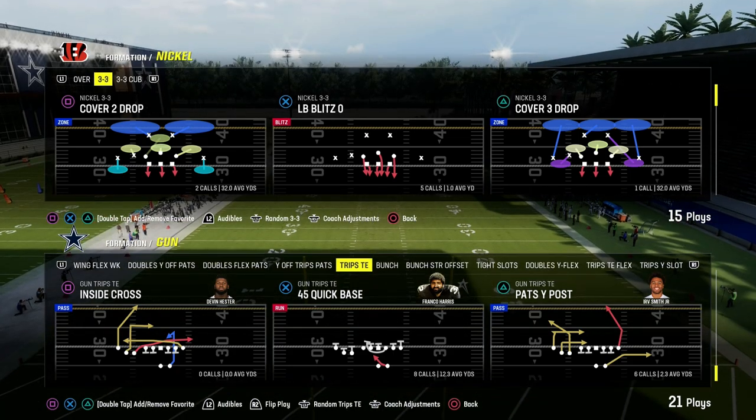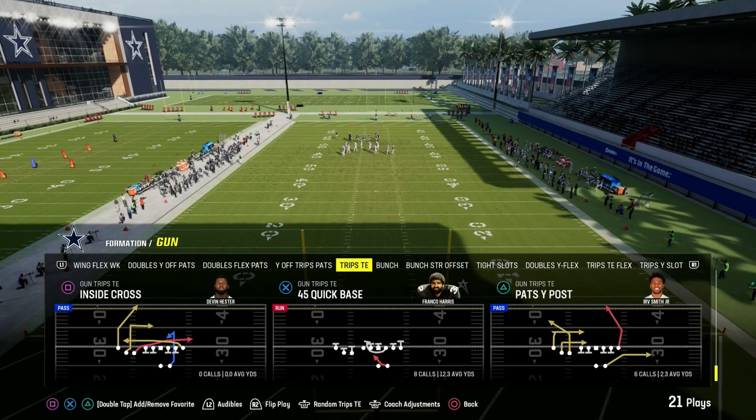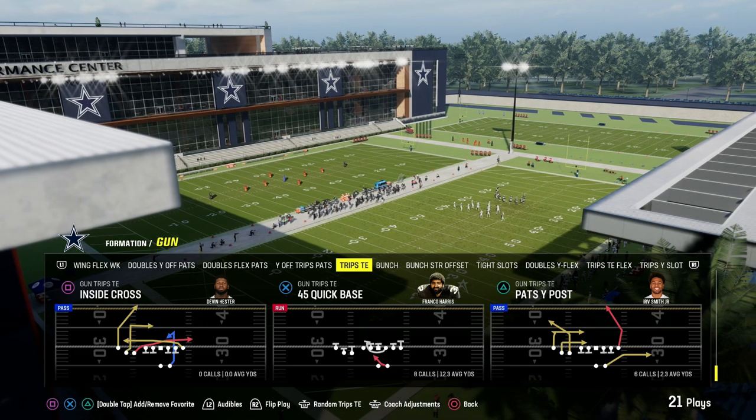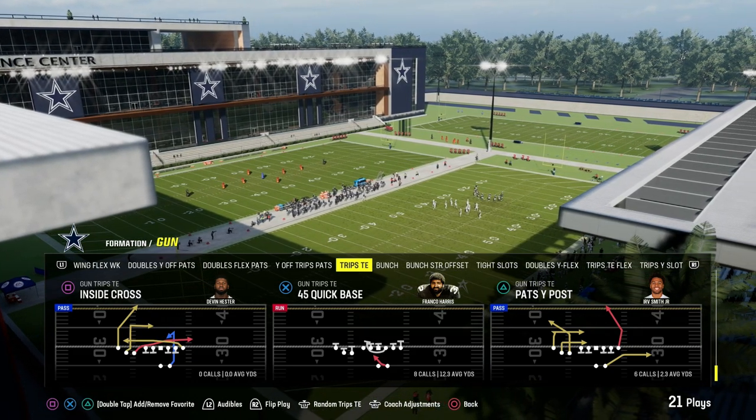I'm going to show you one of the most versatile underneath concepts in Madden 24. It's the Pat's wide post out of the Patriots playbook. This is in trips tied in. If you're in Packers, it's called wide post. But trips tied in is really versatile this year - a lot of different things you can do with the offense.